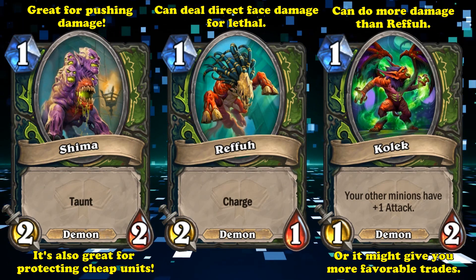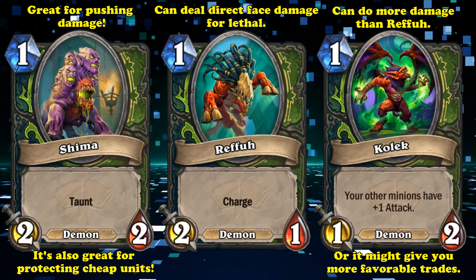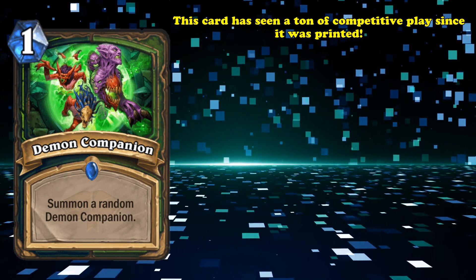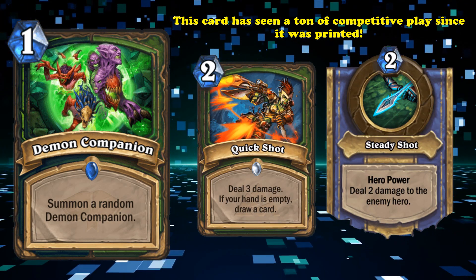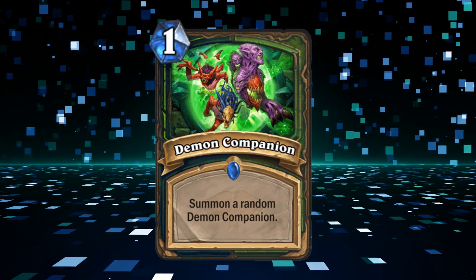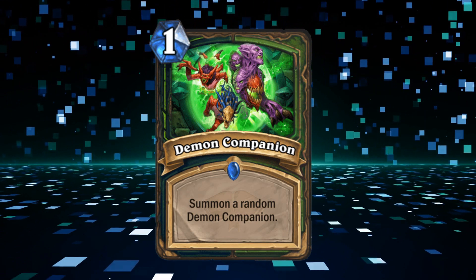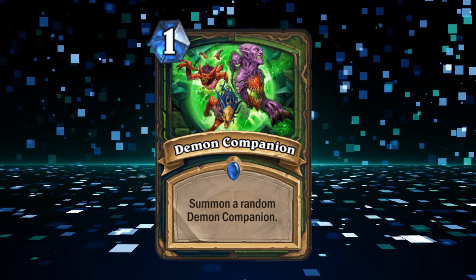Because of the high roll potential, pretty much every aggressive, tempo, or mid-range Hunter and Demon Hunter has wanted to include this card in their decks. While it has seen a generous amount of competitive play — most notably in Odd Demon Hunter decks in Wild and Face Hunter decks in Standard — the rest of this list is filled with absolutely monstrous cards. Demon Companion is not bad at all; it could easily find itself in the top ten of most other lists, but all the other multi-class cards here have been way more degenerate or seen more play.